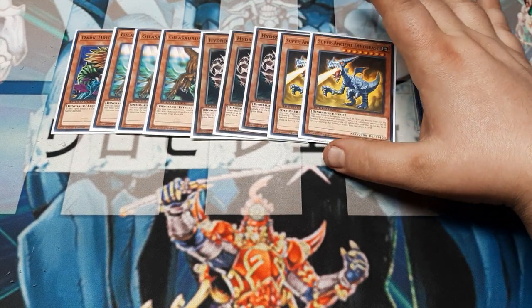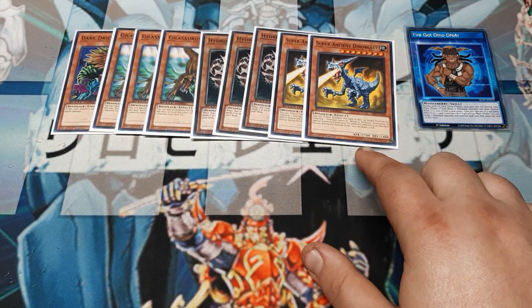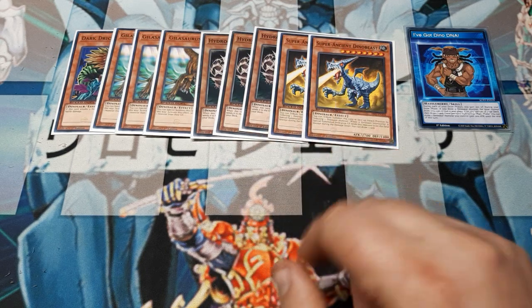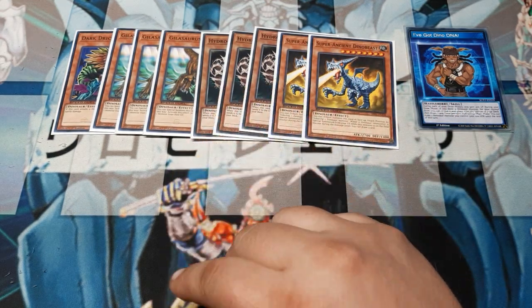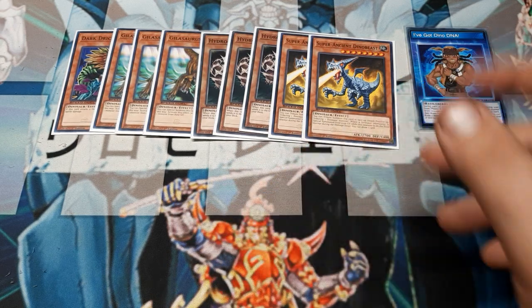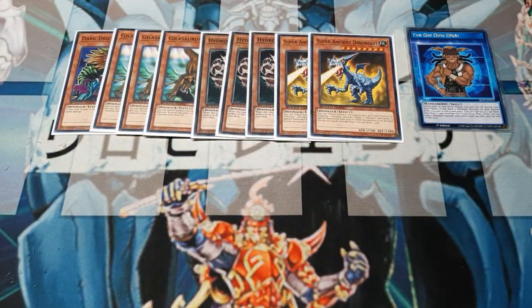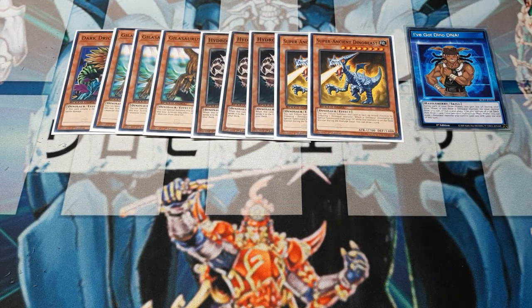And we're going to give you two more monsters to run — two copies of Super Ancient Dino Beast. Disregard the star level, my friends. We're playing this for one reason only: look at that attack value. A beautiful 2700. The effect: you can tribute this card when attacked by tributing one Dino Monster. So we don't have to do a double tribute for this — it's really a single tribute card in this deck. Additionally, when a Dino Monster is special summoned from your own graveyard while this is on the field, except during the damage step, you can choose to draw one card. It's a nice boss monster — we want to give the dinosaurs a little bit of staying power.